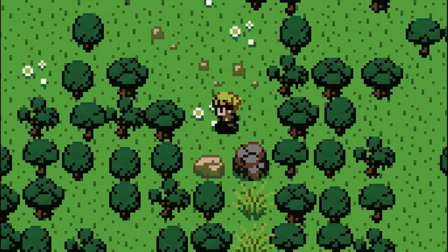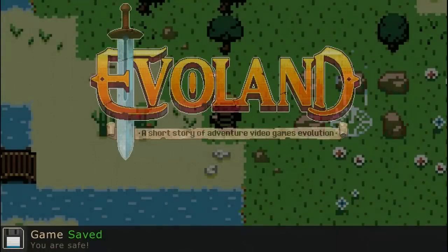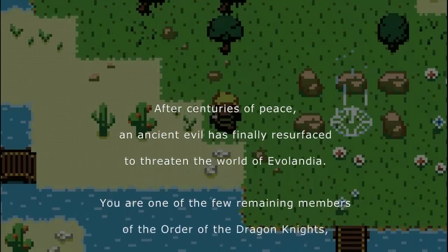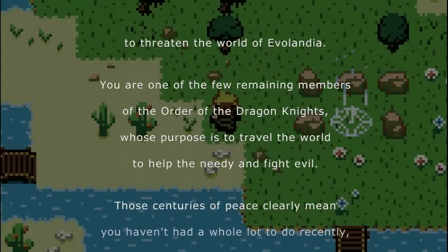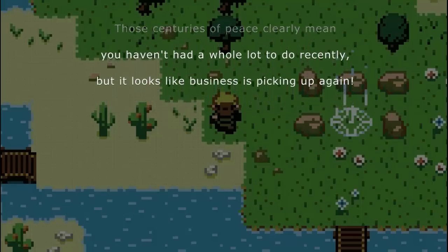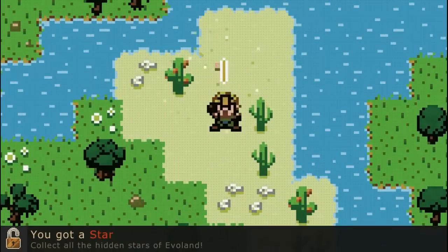As you can see there's a cracked rock. I wonder what that's going to lead up to. Then we get to more — and what the hell? This is like a story, this actually has a story. 'After centuries of peace, an ancient evil has finally resurfaced to threaten the world of Evolandia. You are one of the few remaining members of the Orders of the Dragon Knights, whose purpose is to travel over the world to help the needy and fight evil. Those centuries of peace clearly mean you haven't had a whole lot to do recently, but it looks like business is picking up again.' This game has such a sense of humor. It's pretty funny. Ever since I was playing this the first time, there are just so many funny moments.